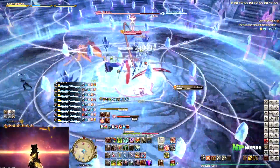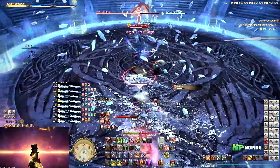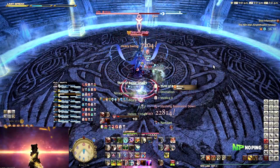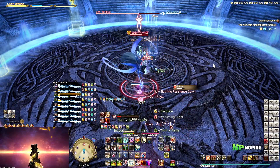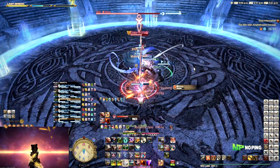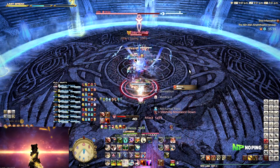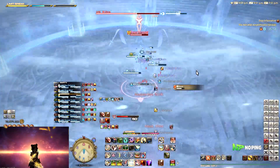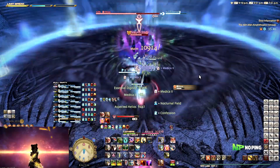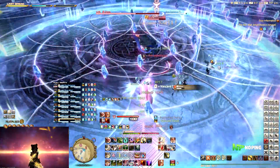One of the major issues I have with Final Fantasy XIV is that whenever you want to do old content, you need to sync yourself down. Syncing down is never fun — even in roulettes, old dungeons, alliance roulette. You're going to be syncing yourself down in level, losing a bunch of your skills and tools. For example, healers right now play really well because you have so many healing tools, but if you sync down to level 50, you lose pretty much all of those, and it feels very bare-bones. It's the same for tanks and DPS — it just doesn't feel good to play at level 50 or 60 because of all the ability pruning that has happened over the years.